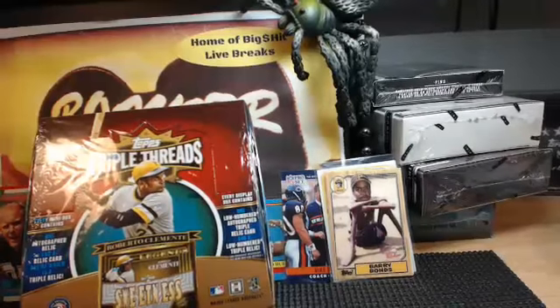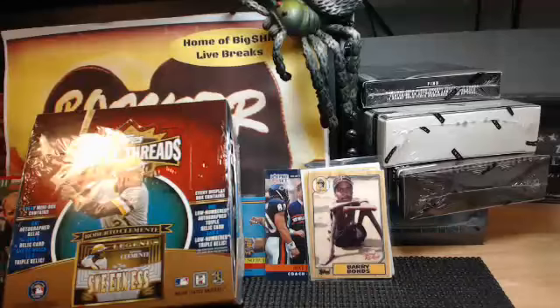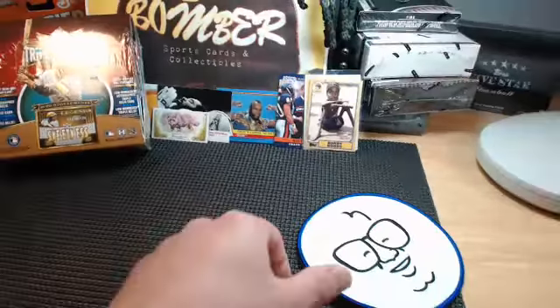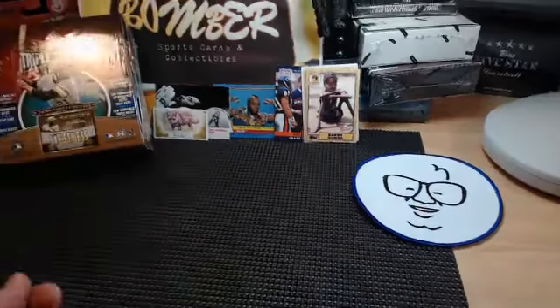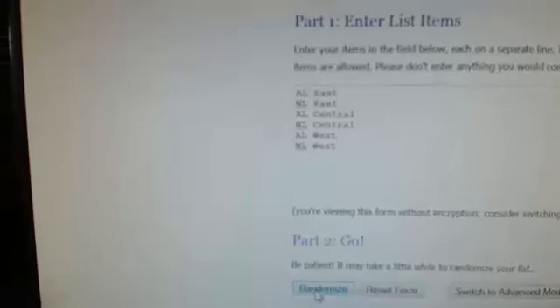We've got some teams to randomize and some divisions to randomize, so let's do them. First off, we'll do the divisions. Three is the baseline number as always. We're going to put Harry Carey out there, so we need some holy cows. Six extras — nine total clicks on the divisions. Here we go.